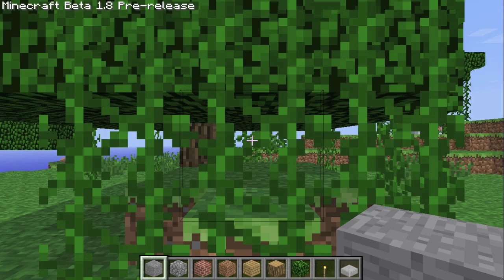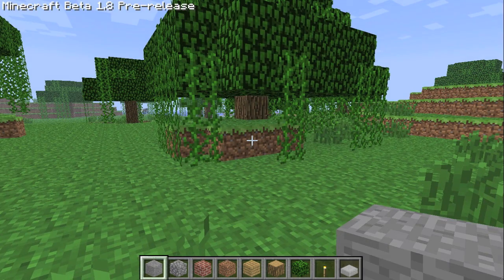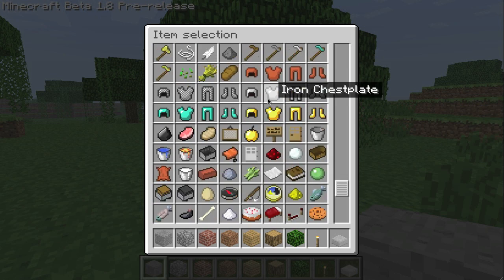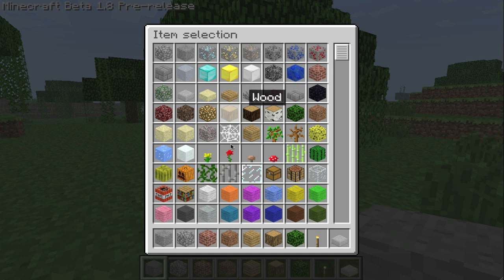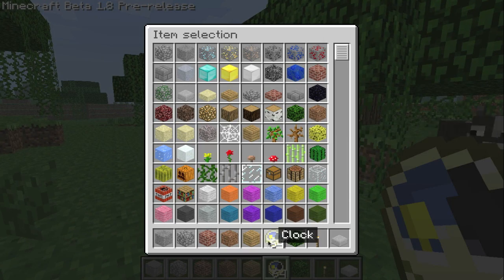You spawn with all of this stuff in your inventory. I'm going to press E for my inventory right now, and you have this really cool interface — it kind of reminds me of Too Many Items, actually. Because you can click once and you get one of them, but if you shift-click it, you get 64, which you can then use as you like.